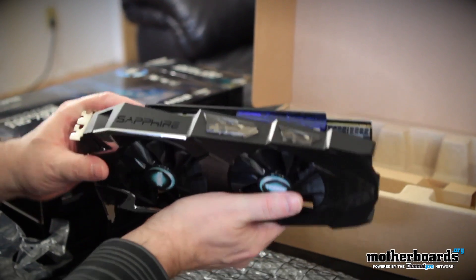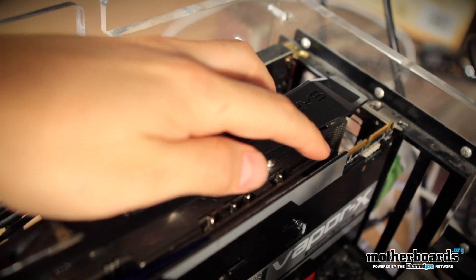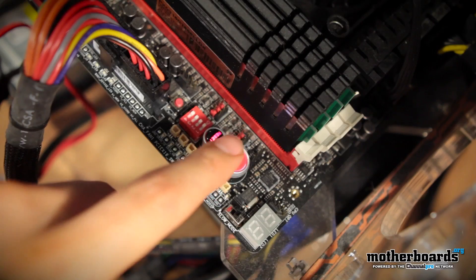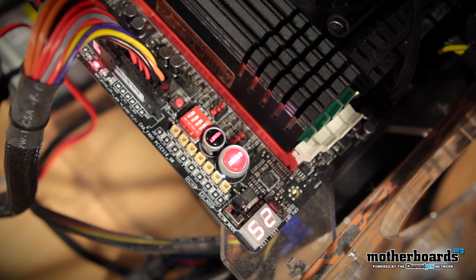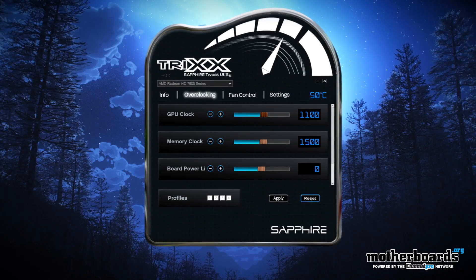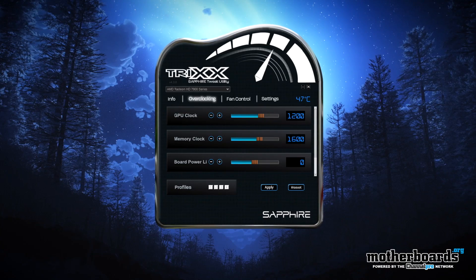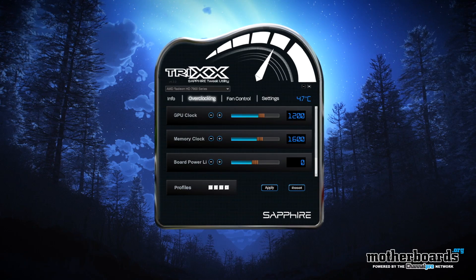The video card is the Sapphire Toxic Edition HD 7970 Gigahertz Edition, and this feature is called their lethal boost button. It's very easy to engage: you shut down your computer, push the little button, and as you restart the system the button actually lights up. The standard clock speeds are 1100 megahertz on the core and 1500 megahertz on the memory.